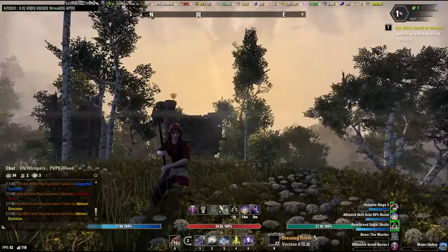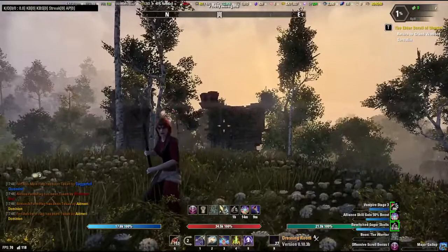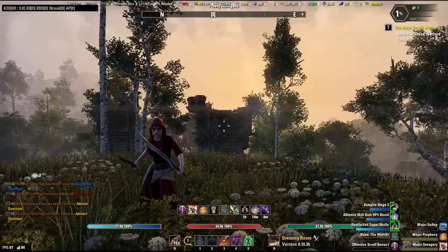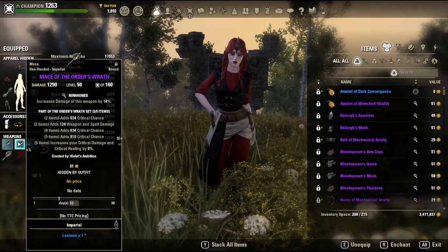This build is more of a skirmishing playstyle, but you can definitely adjust it to be a little tankier — I'll explain that in a second. If you're gonna run this in battlegrounds you don't really need to make any changes to it, but you'll make some CP changes if you want to be more tanky. We are running Wretched Vitality on the back bar and Orders Wrath on the front bar.